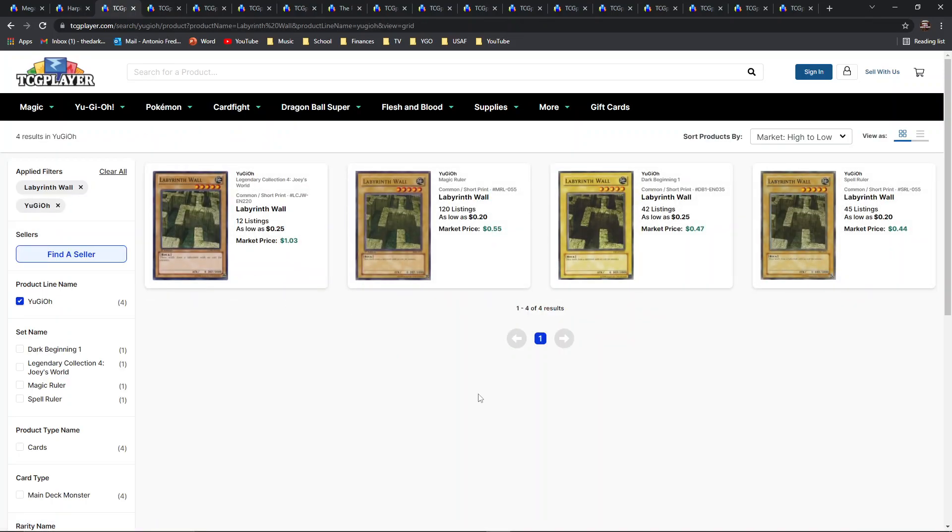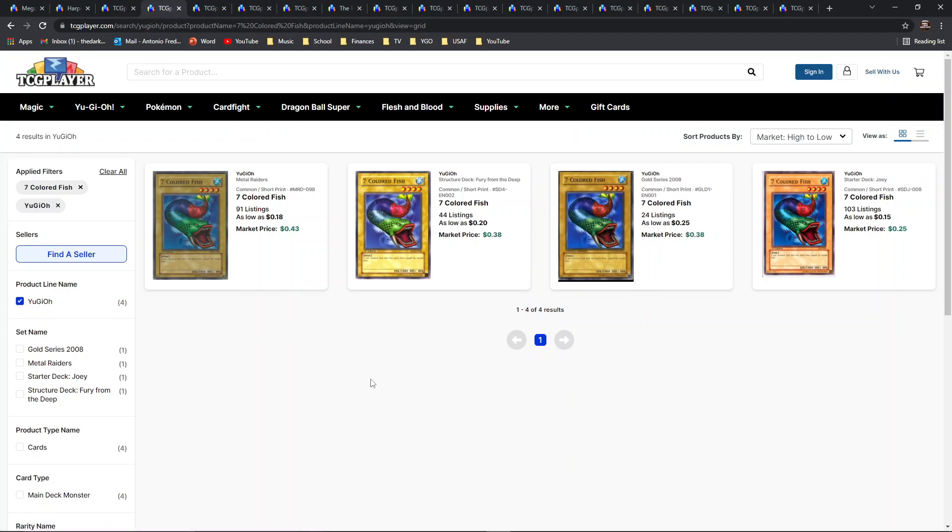Next is Labyrinth Wall — another very iconic vanilla normal monster from the generation one era of Yu-Gi-Oh. All variants are commons; even the original Magic Ruler print came as a common. I think a secret rare variant would be really nice — maybe even a super rare, but more specifically a secret rare. This card has seen enough play during the generation one era of gameplay and is just another iconic normal monster card, so I think it's definitely noteworthy of having a secret rare reprint.